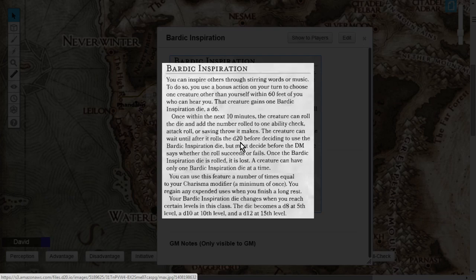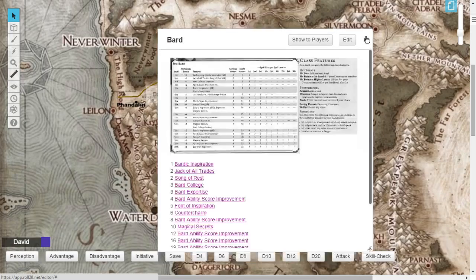You can use Bardic Inspiration a number of times equal to your Charisma Modifier, with a minimum of once, and you regain expended uses after a long rest. Here's the best part: Bardic Inspiration levels up with you. At level 5 the die becomes a d8, at level 10 it becomes a d10, and at level 15 it becomes a d12. Bardic Inspiration is truly the bread and butter of the Bard class.